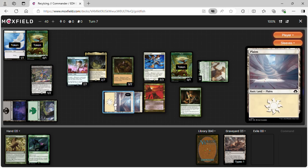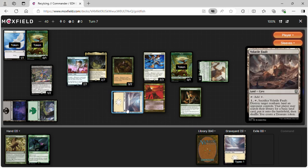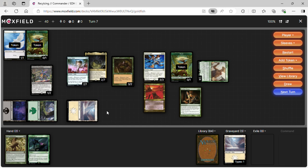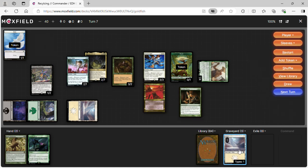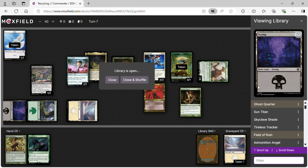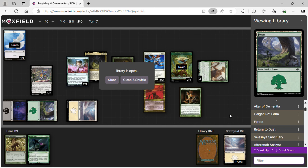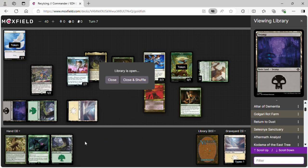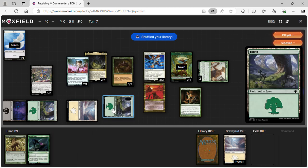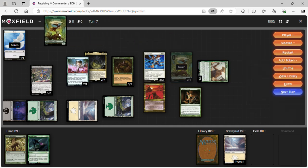We've been dealing damage to opponents this whole time. We sacrifice a Plains for mana, pay into Perilous Forays, sacrifice a plant token to go get a basic Forest, put it into the battlefield tapped, triggering Necro Bloom — we make another plant token and another bird token, and another treasure token.